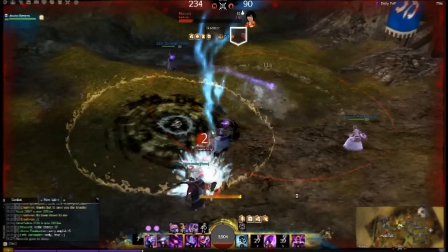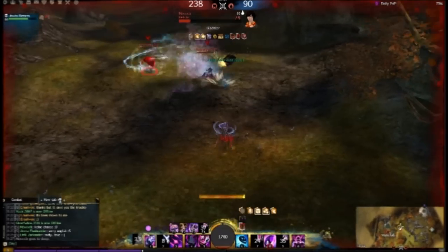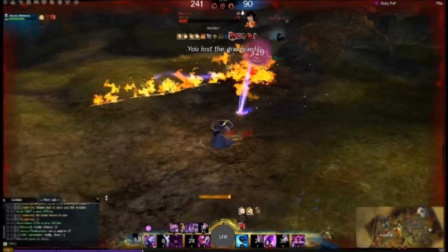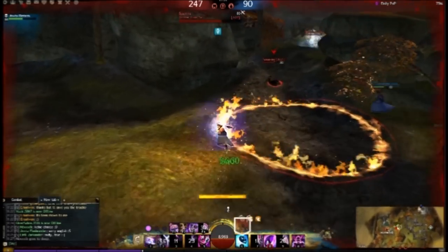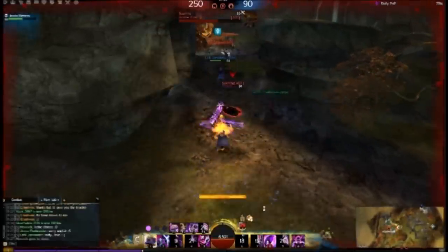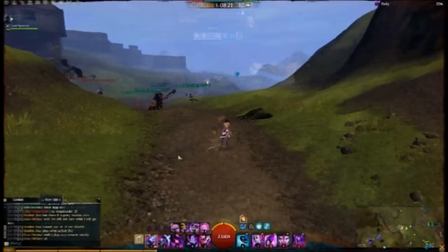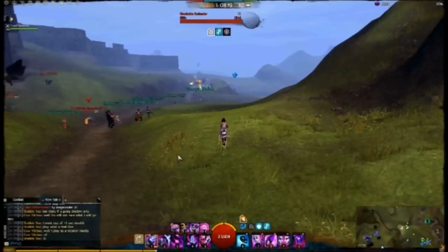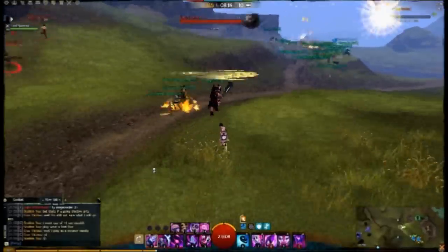Now the fun part. In WvW we get double confusion damage by itself, plus 40% condition duration from rare veggie pizza for food, and those attunement crystals. SPVP action doesn't look very impressive. Let's see WvW.